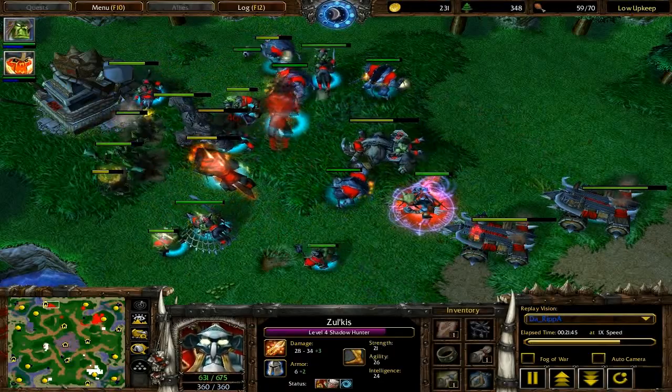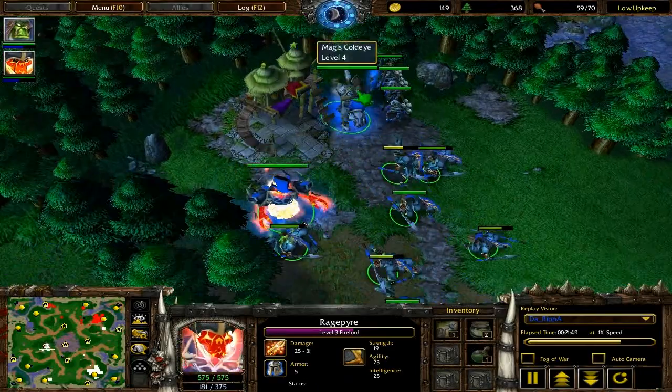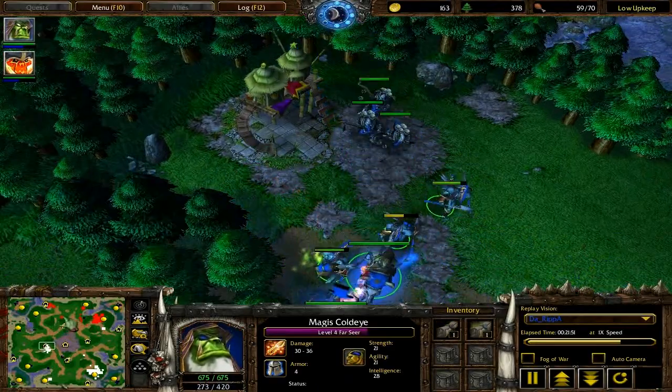He gets out and creeps a lot of the higher end camps to quickly get up in levels. They'll use their Blade Master, their Farseer, to go around creeping. Instead, you'll see Crazy Cat keeping his Farseer close to his army,